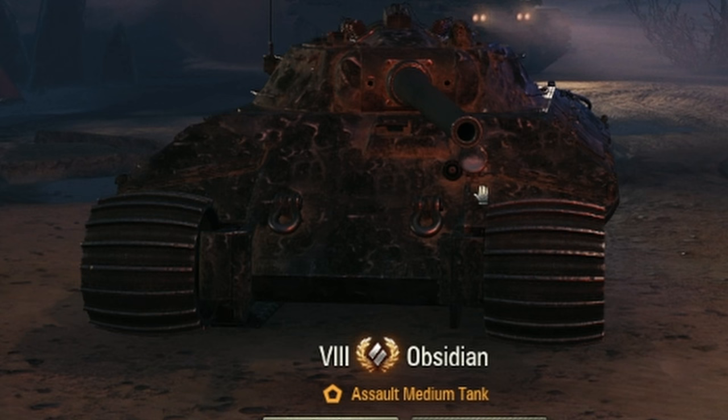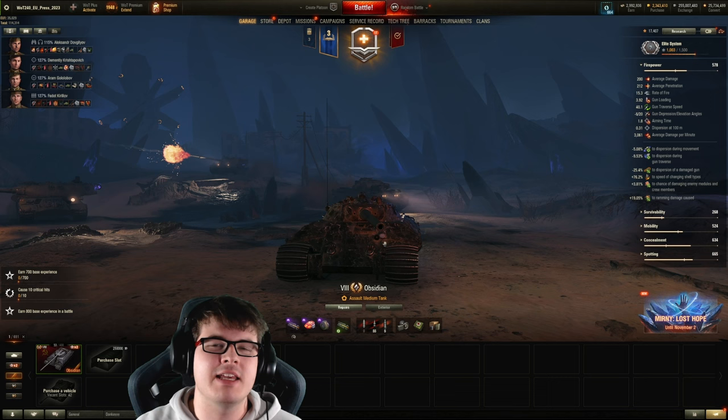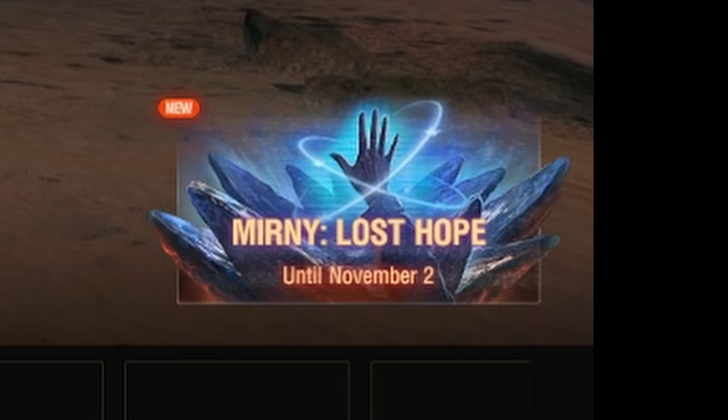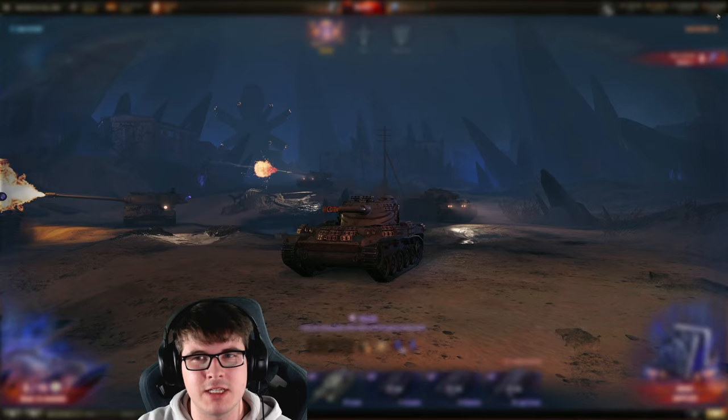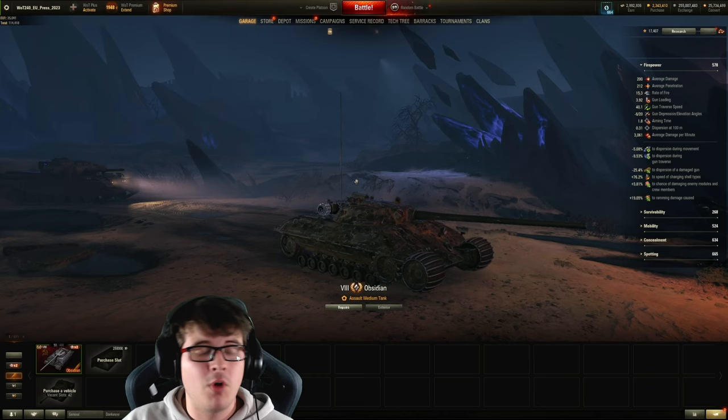The brand new Obsidian is here in World of Tanks — it's the reward for playing Murney Lost Hope, which you can pick up for free. This is actually a super powerful tank, and we're going to get into a couple of replays and go over the statistics to showcase what it's all about and why you want to pick this one up.